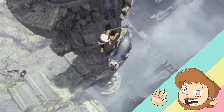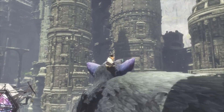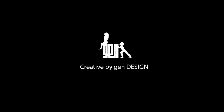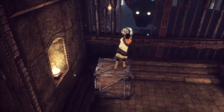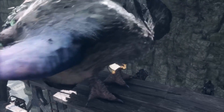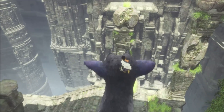The Last Guardian is the third game in a spiritual trilogy, directed by Fumito Ueda, formerly of Team Ico, who developed the games Ico and Shadow of the Colossus, and is now part of Gendesign. The game is about a boy who befriends and eventually commands a large fictional part-bird, part-cat-dog creature called Trico through a ruined castle-like maze.